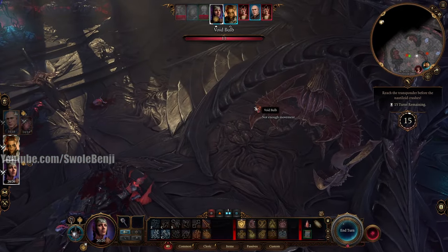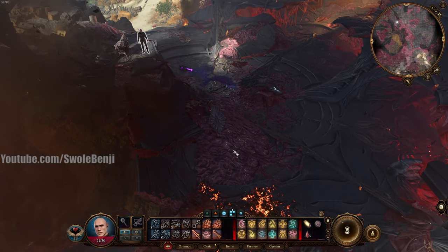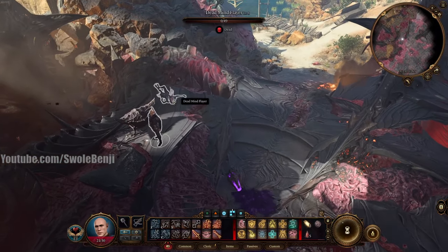They're just on the right table here, so that's the first two — those are pretty easy. But if you miss those, then they are on dead Mind Flayers.